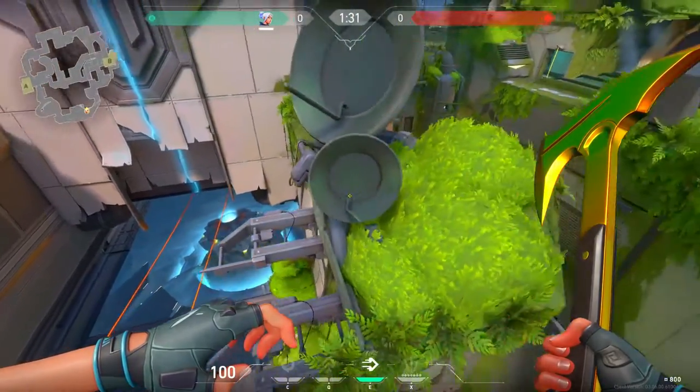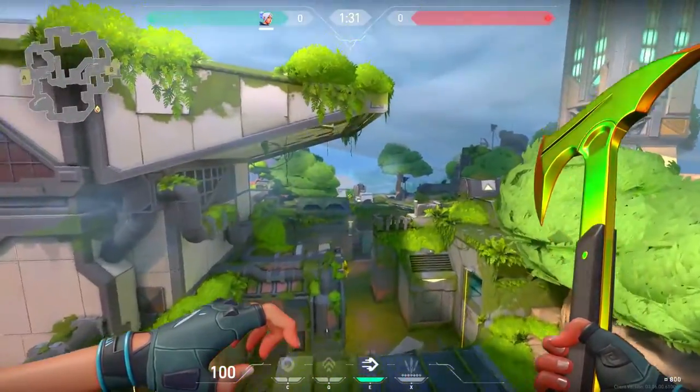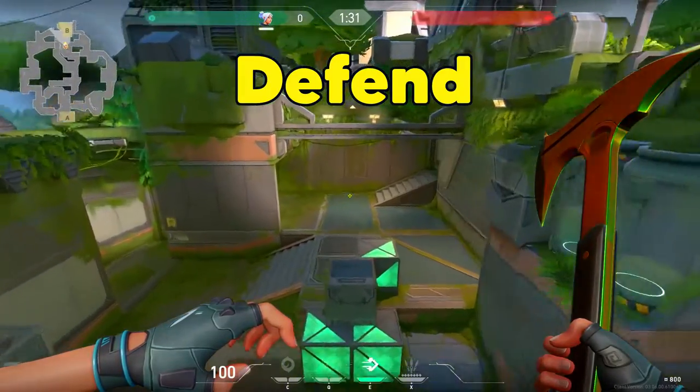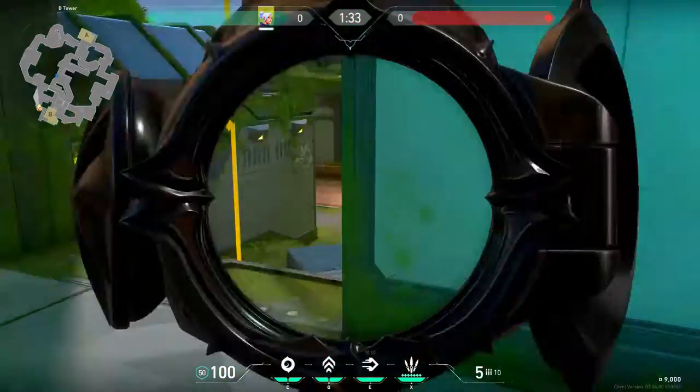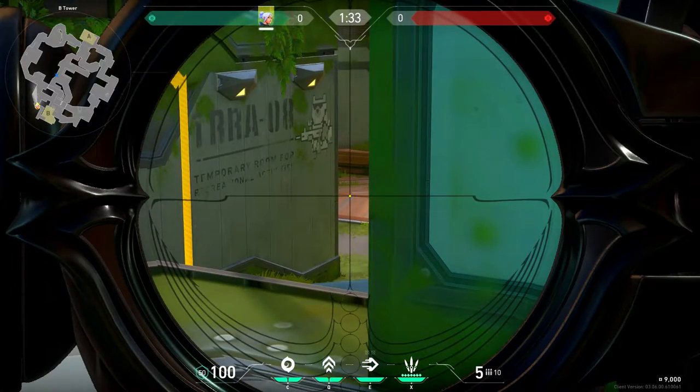What's up guys, Gauthier Luis here and in this video I will show you how to use the Operator on Fracture effectively. First we are going to talk about how to defend the B side. You will have an early advantage if you hold at the start of the round from window. You can easily get the first frag from there and fall back.